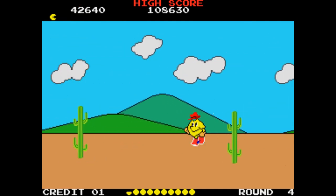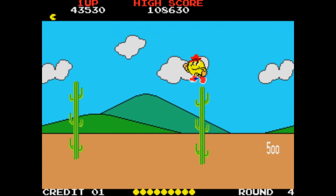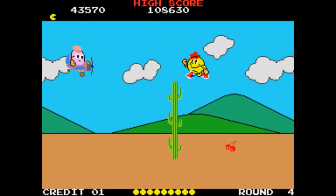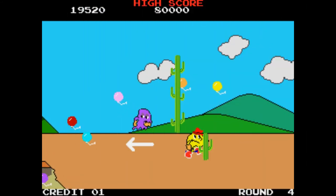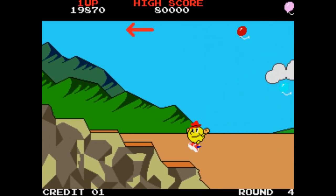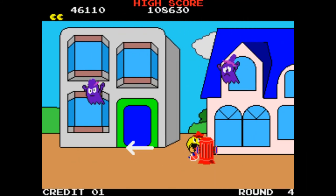On the way back, you can clip this cactus at the top and an extra life will appear. It's actually quite quick and you can miss it, which is why I've slowed this section down. But if you go back, you get an extra life. Pushing this cactus gives you these balloons. And if it's not that cactus, it will be this last fire hydrant on the way back.